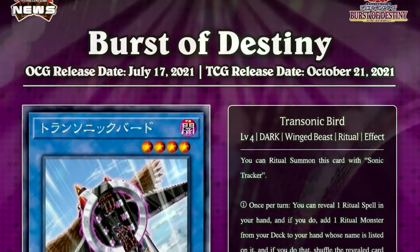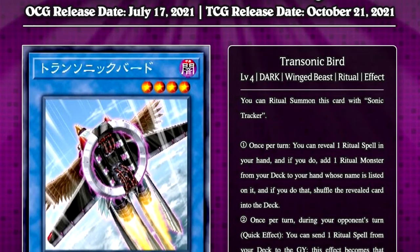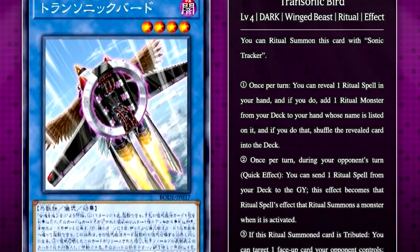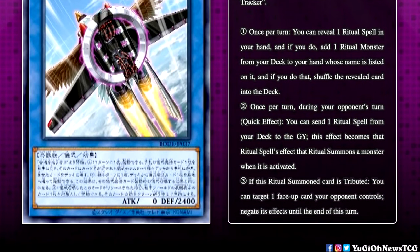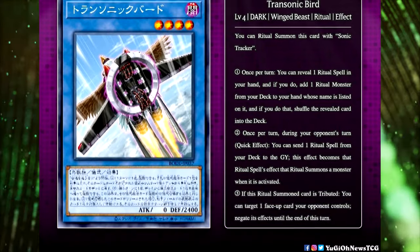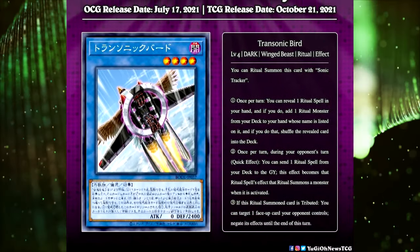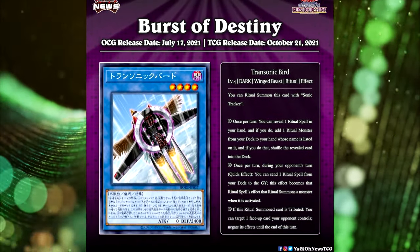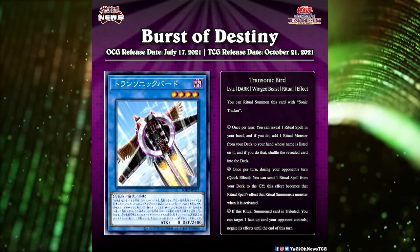Finally, Sonic Bird got an upgrade, and this is really cool. Sonic Bird is now a ritual monster with its own ritual spell. Trans Sonic Bird is a level 4 Dark Winged Beast ritual effect monster with 0 attack and 2400 defense. Once per turn you can reveal one ritual spell in your hand, and if you do, add one ritual monster from your deck to your hand whose name is listed on it, then shuffle the revealed card into the deck. Once per turn during your opponent's turn as a quick effect, you can send one ritual spell from your deck to the graveyard — this effect becomes that ritual spell's effect to ritual summon a monster. If this ritual summon card is tributed, you can target one face-up card your opponent controls and negate its effects until the end of the turn.